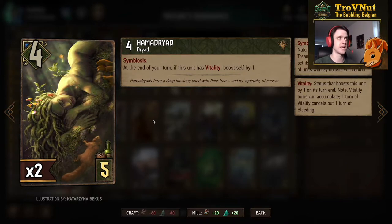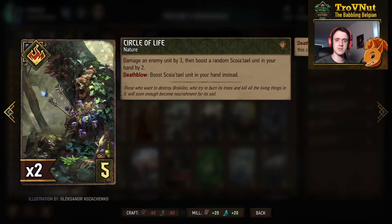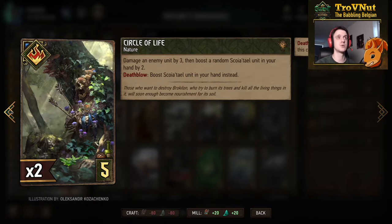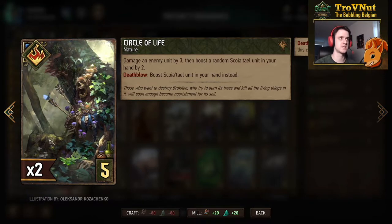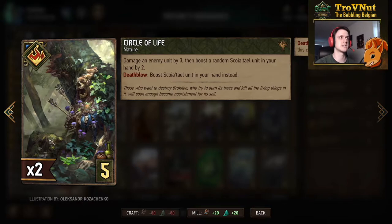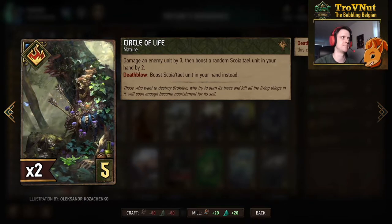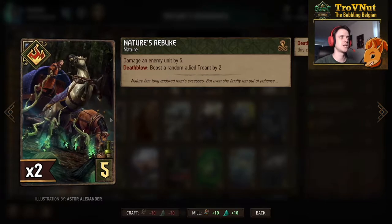Speaking of those special cards — Circle of Life, another nature card for 5 provisions, damages an enemy unit by 3 and boosts a random Squirrel unit in your hand by 2. If you kill a unit with the 3 damage you can choose which unit gets the boost. We don't have Eithne in this deck, so no boost is wasted. It always helps if a unit enters the board with a head start on power.